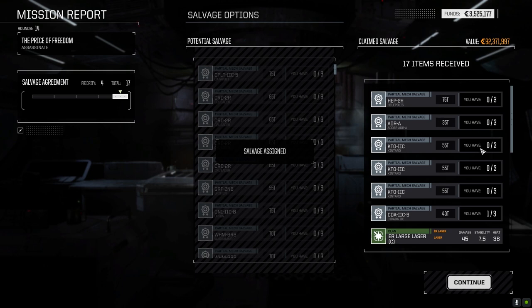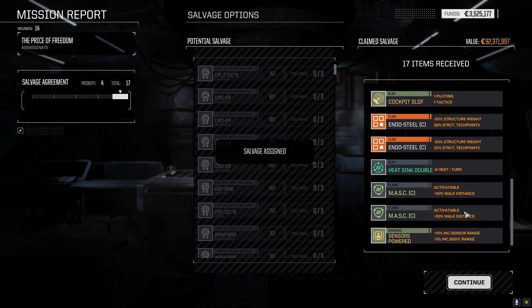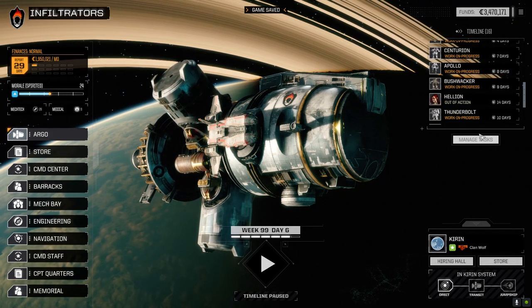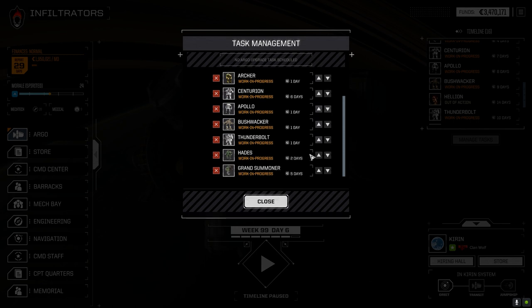Okay: Heliopolis, Adder, Cicada part — oh, we got a lot of these, kind of nice. End of Steel — god, we got ripped off. Let's have a look here. Yeah, I knew we didn't make our damages with the money we made, especially at the end of that last battle — they did a lot of damage there. So let's get both Grand Summoners up. I want to get the second one up and in. I'm thinking I might pull out the Apollo and get the Archer up and running — five days. Centurion is six.